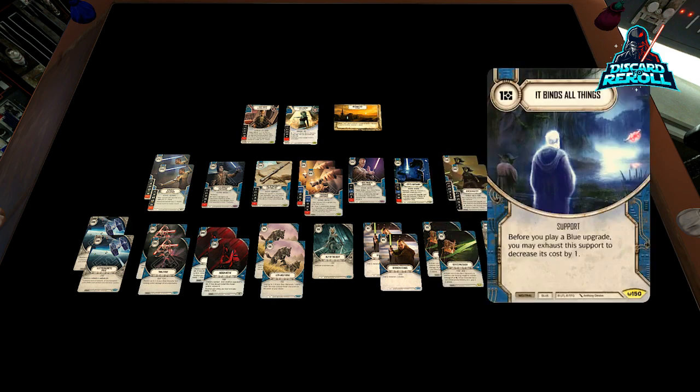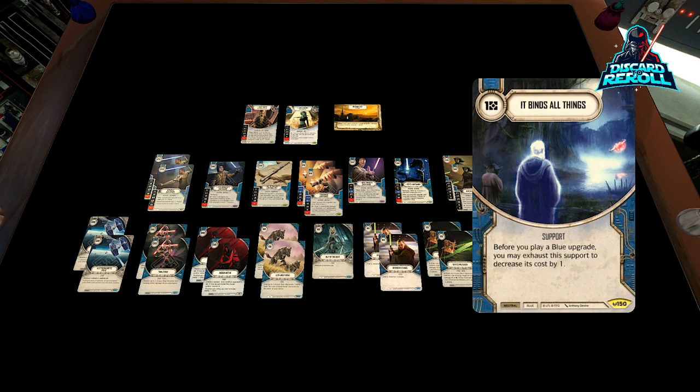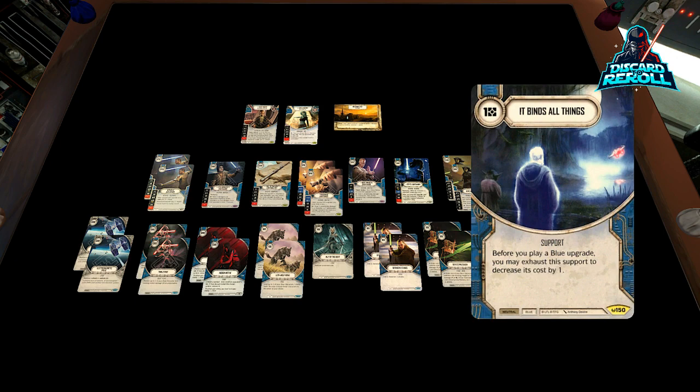With all the blue upgrades, we are certainly going to put in It Binds All Things. You can play the original copy or the new updated art version — I'm going to roll with all my OG arts because it's like a callback to when I first started playing the game. This is great because it allows us to save a little bit on these upgrades. We don't have a bunch of ramp or resource generation, so being able to have this on board early is really good. Once you see this card later in the game and haven't seen it early, it's pretty dead — be mindful of that when playing this deck.